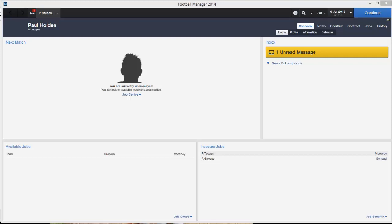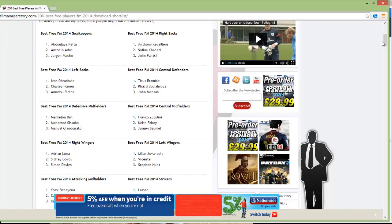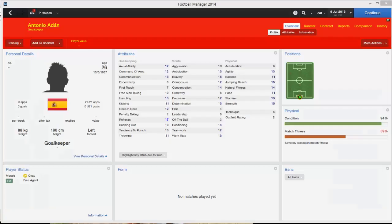Welcome to another Football Manager 2014 video. Today I'm going to be showing you some of the best free players you can sign in the game. These screenshots I'll be showing you are suggestions from footballmanagerstory.com — a great website, I'll put the link in the description below. They've got a massive list of 200 players and you can download the shortlist as well, so check that out.